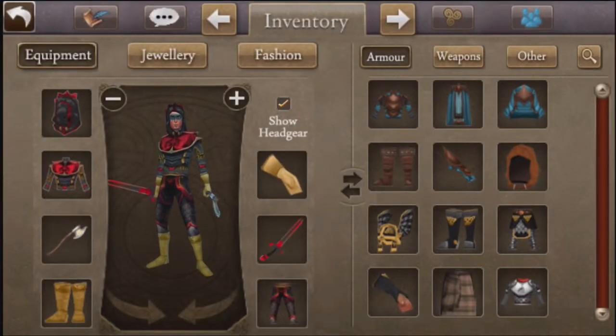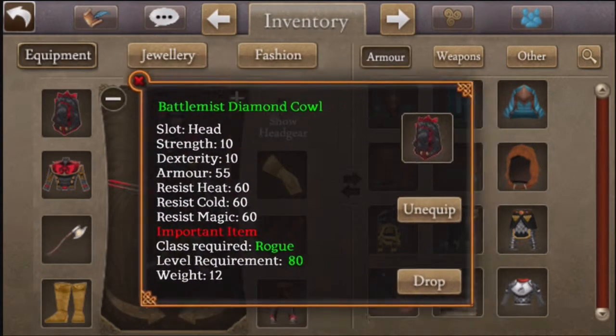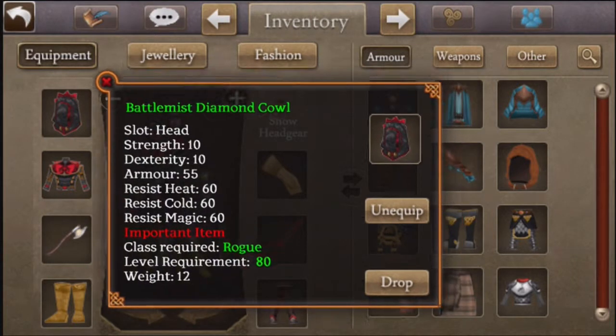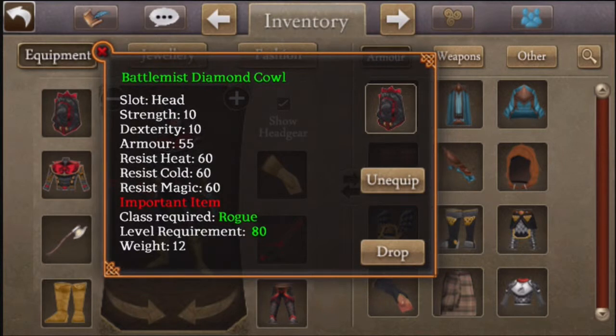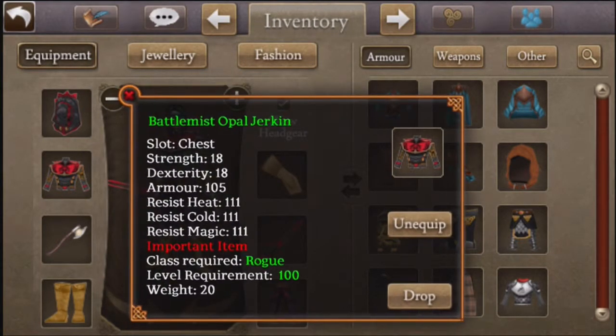Starting off with my armor - here's my Battlemist Diamond Cowl. This is very rare; they don't really sell this anymore at shops in other worlds. They moved to Opal now, so you cannot get Battlemist Diamond Cowls anymore. It's pretty rare right now.